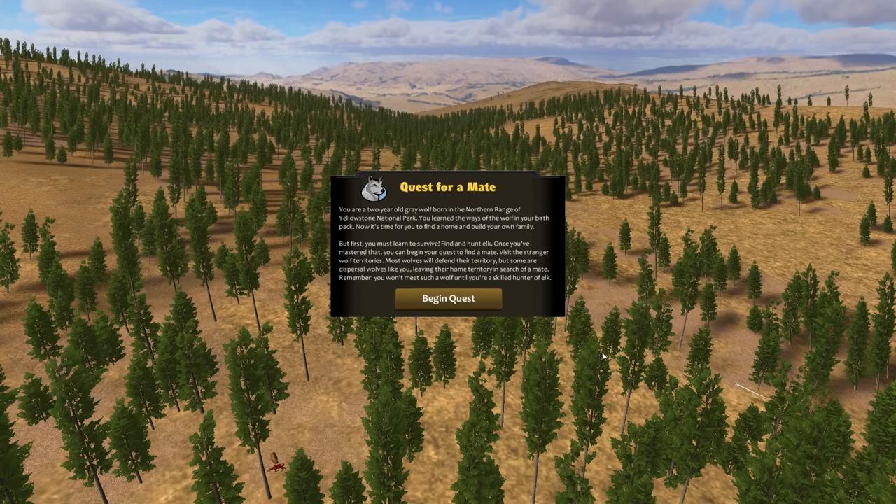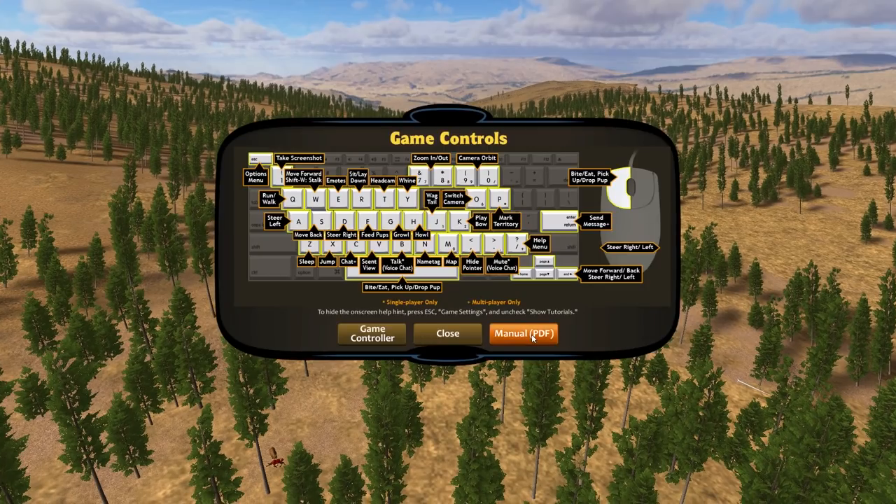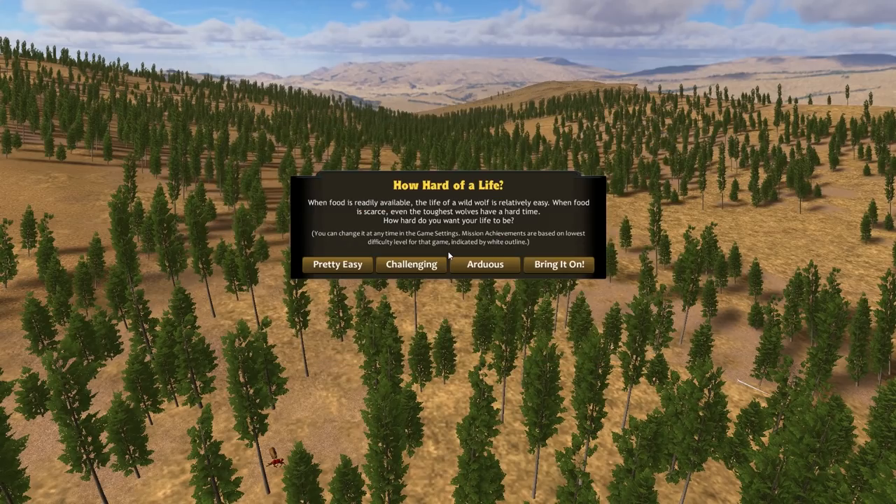So Bumble needs to impress his future mate by showing how great of a hunter he is. Well, this is going to be pretty interesting then. There are a lot of controls! Okay, I'm sure we're going to figure it out. Sounds like Bumble is actually trying to start his own pack out here in the wild, so that's pretty cool.